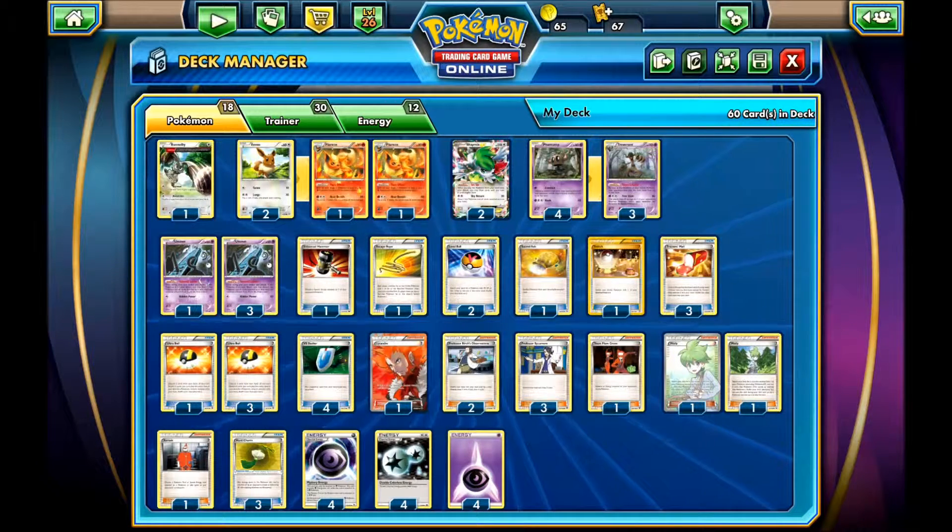I came to the conclusion that there are 5 things that really hurt Vespiquen. The first thing is Item Lock, because they can't use Battle Compressor and cards like that, and you really slow them down. The next thing is Energy Disruption — they really need those DCEs. The next thing is being able to one-shot their Vespiquen, because if they run out of Vespiquen, they need to set up again with Sacred Ash and stuff like that.